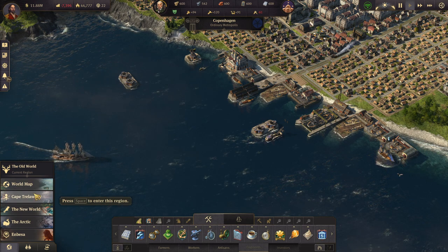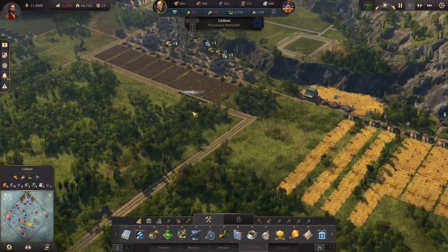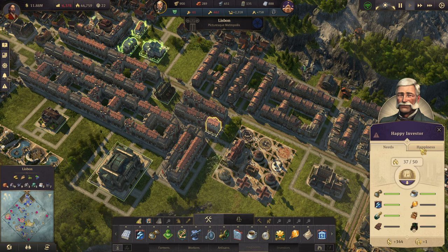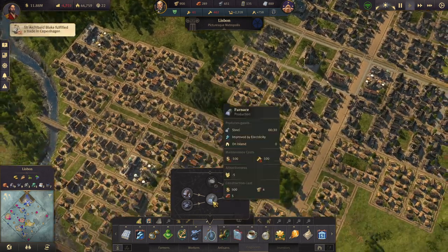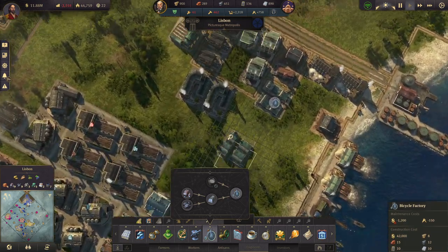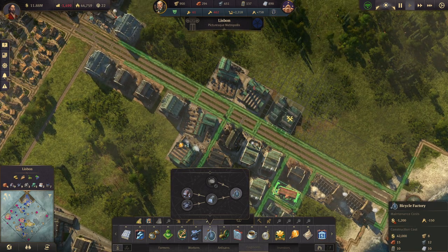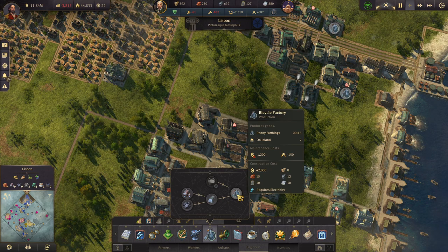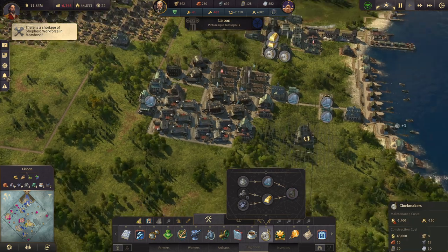Let's head back to Cape Trelawney. That should help the light bulbs get going. Then we need cigars and chocolate. We also need more pocket watches and penny farthings. Where do we have penny farthings? Let's build another one over here — that's some more penny farthings. Workforce shortage — I know, and I don't care.